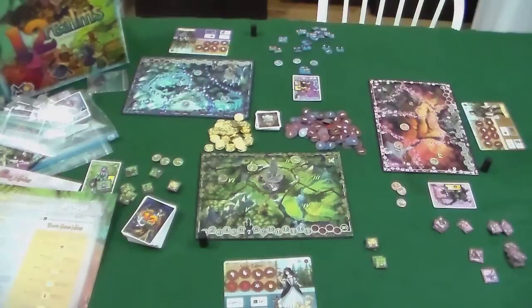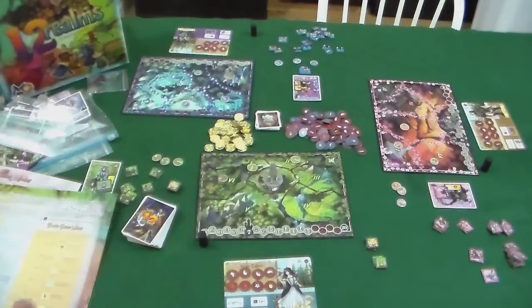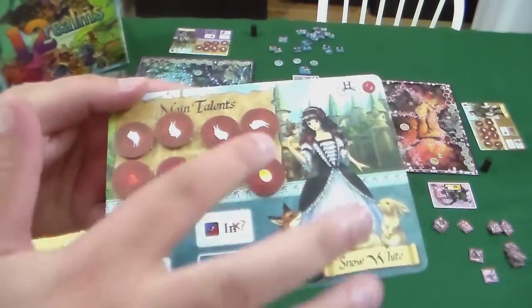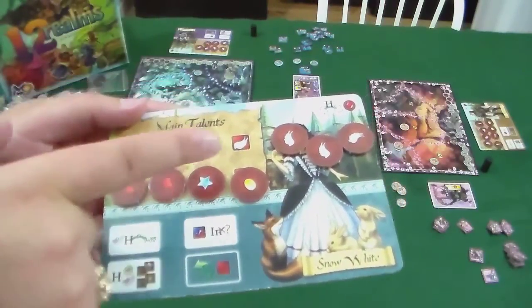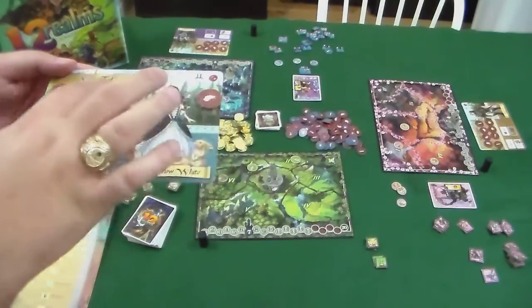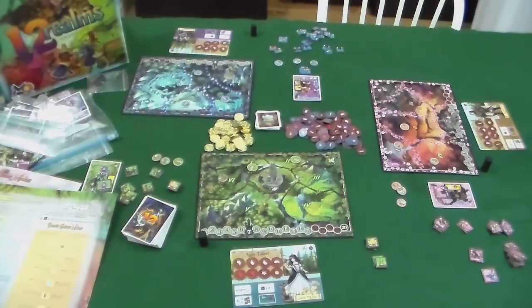For player actions, first is move: you spend a swiftness token and can move to any adjacent space. Players all start in the town of their realm — there's an obvious building image for the town. To move, you spend a swiftness token by sliding it to the spent side. At the end of the round all spent talents refresh. Depending on what you need, different talents are used for different actions — movement always uses swiftness.